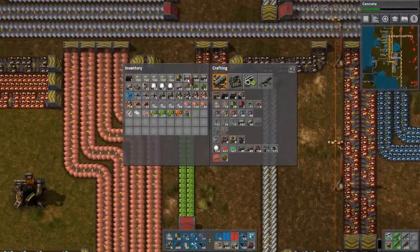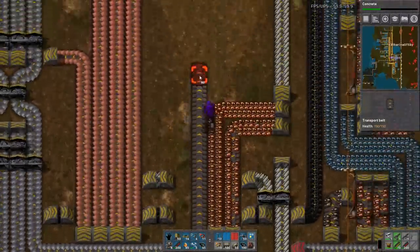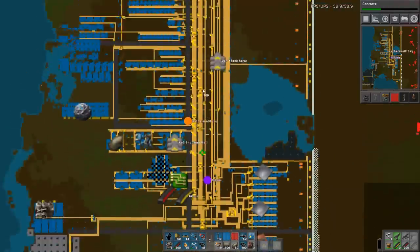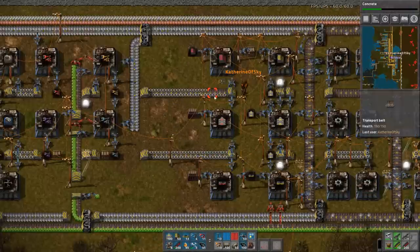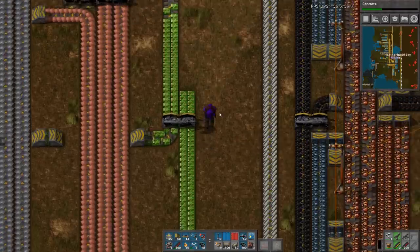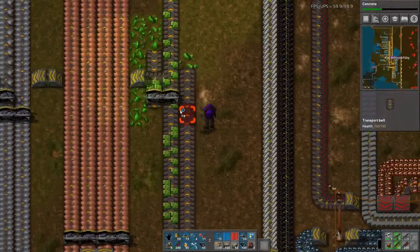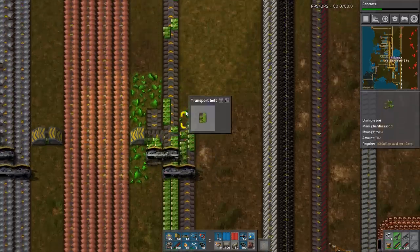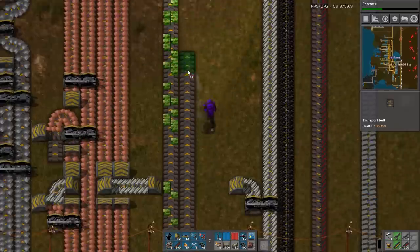I'm gonna fix your path problem, by the way. Oh dear. I can't believe I didn't think about this before. This is brilliant. We're gonna fix this, don't you worry. I'm looking at you. What are you fixing now? I don't have any bricks yet, I'll have to sort it out later. Power is really suffering at night. It looks like we need more accumulators, possibly.